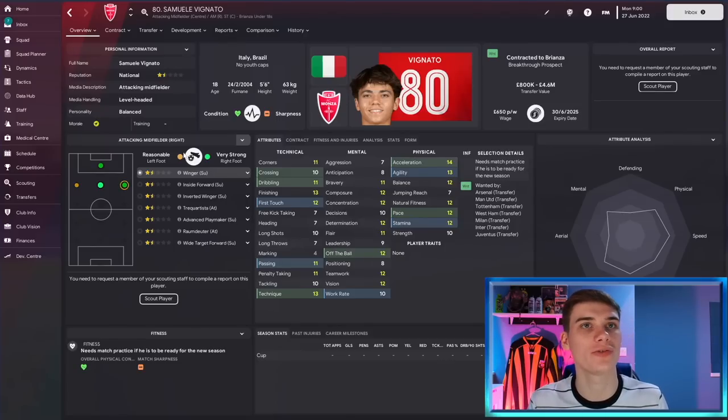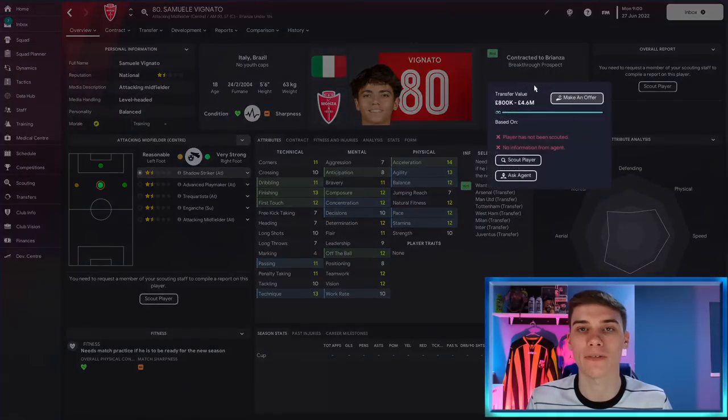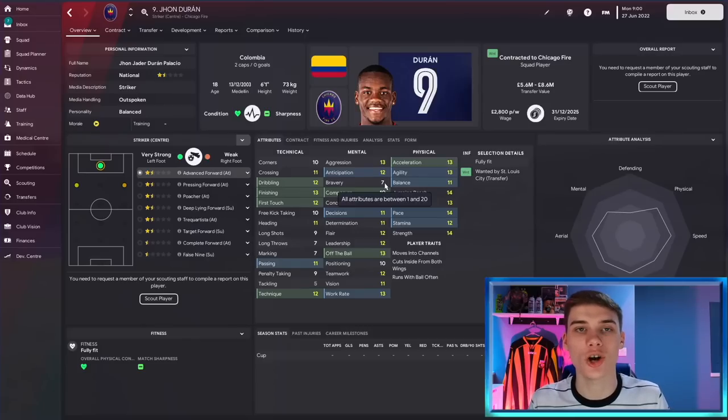On to our final two players, and we go to the Italian divisions — to Brianza, where you'll find 18-year-old Samuel Vignato, listed under Monza with the correct name fix. He's wanted by some of the biggest clubs in the world. He's a great option out wide with a great base set who can play a variety of positions. He has an older brother who used to be a wonderkid in FM, and now he's taken over that mantle. At around three to four million pounds for a quick, direct wide player who can finish well and has great mental attributes, he should definitely be on your radar.